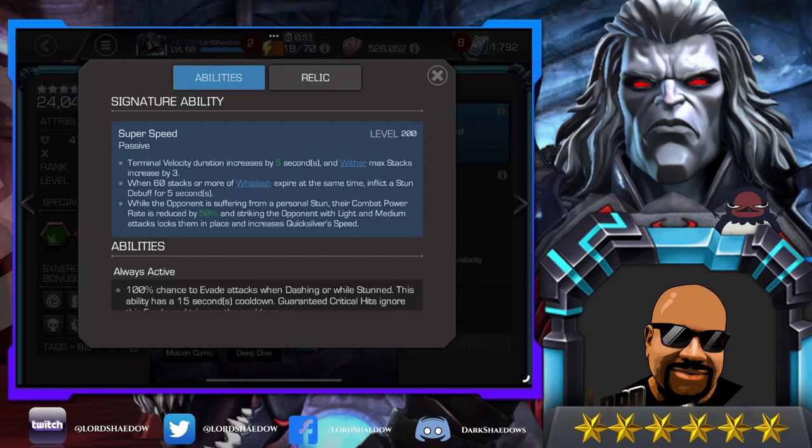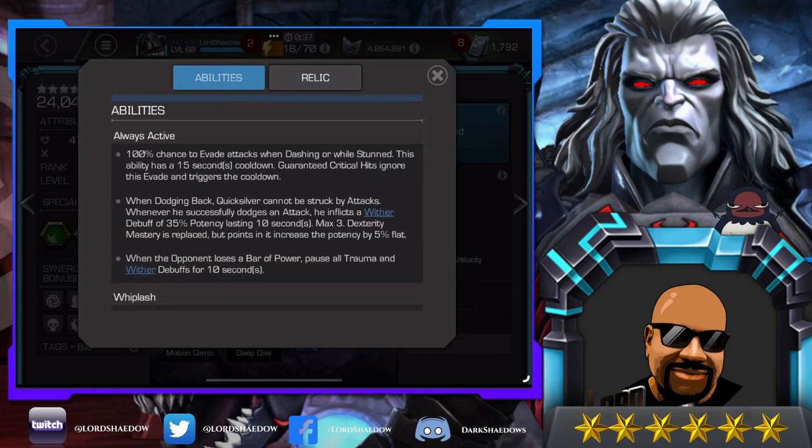Quicksilver is still really good even without being awakened — that's my personal opinion — but at the same time, if you want him awakened, take a sig up; he's good for prestige as well. He has a 100 percent chance to evade attacks when dashing or while stunned. This ability has a 15-second cooldown, so you can bait it out, and right after he evades you've got 15 seconds to wail on him. Guaranteed critical hits ignore this evade — thank you Ghost.